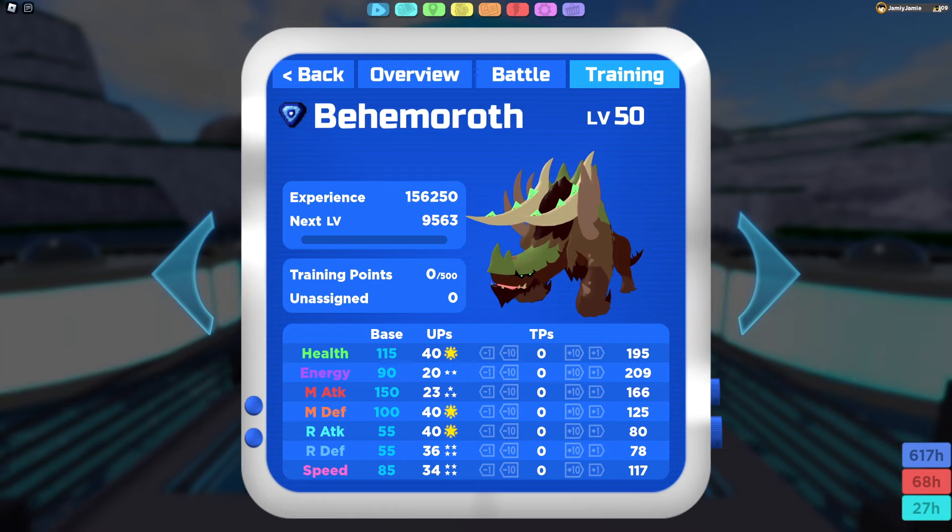Defensively, on the melee side we can take quite a lot of hits, not so much on the range defense side though — maybe we can take 1 or 2 hits on a good day, but we should probably try to avoid range attacks as much as possible. We have quite a lot of energy so we can spam a lot of moves. Melee attack stat is through the roof — we can hit things and just completely nuke them, not so much on the range attack side though; we're probably never going to use any range attacks. For our speed stat, it's actually really really good — we can outspeed a lot of tanks and a lot of slower wallbreaker Lumions, kind of like Soulburst or Ruptodon.